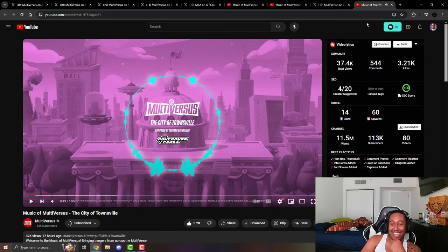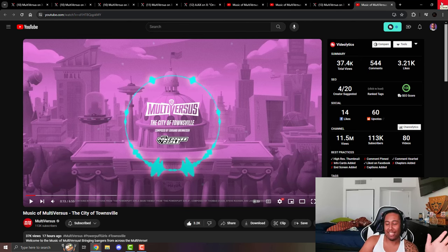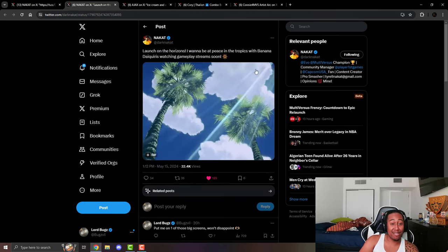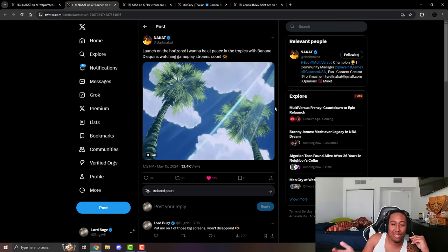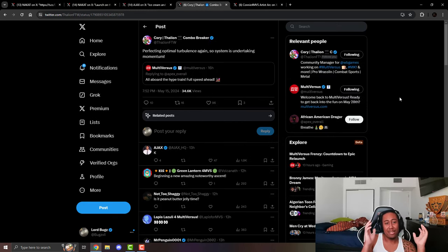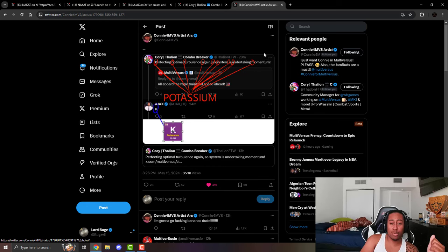Now for the teased character everyone's been talking about. First, Nikat posted a banana picture. Then he mentioned enjoying a banana daiquiri while watching gameplay during the May 28th streams. Ajax talked about a banana split and a strawberry sundae. Then Corey literally said 'Perfecting Optimal Turbulence, Again — System Is Undertaking Momentum' — and the community spelled out the first letters: P-O-T-A-S-S-I-U-M. Potassium. Banana.